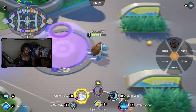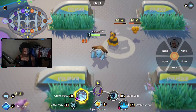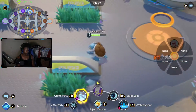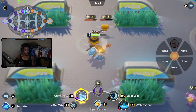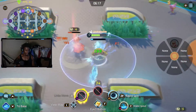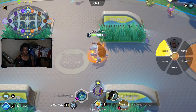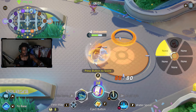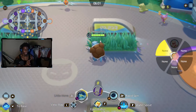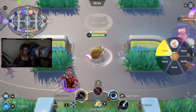Blastoise's Unite Move is super super crazy, it's really good at positioning. So for example, I can get positioned where I want with Rapid Spin and then just knock everybody back and push them — and you see this combo: Buddy Barrier on top of Score Shield gives you a massive shield, it's crazy. I don't think people really noticed it but they're starting to see it now. So Rapid Spin into Water Spout is a good combo, personally I think it's better and a very nice combo for Blastoise.